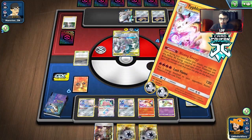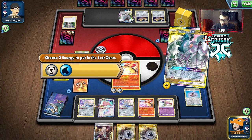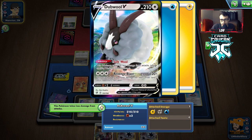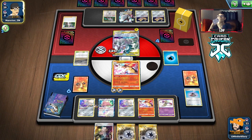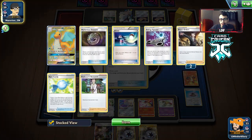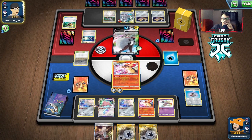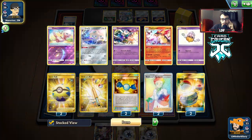Here we go - Lost Flame for 120 damage. Not going to two-shot it but we are going to bin the two energies. We just gotta hope they don't knock me out, and I don't think they can - they're only doing 150. We have a Boss's Orders, so what we'll do next is boss the Doudou and take the energy off that. Hopefully they don't have a Switch and we can get rid of that energy - that seems like a really good play.